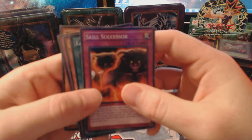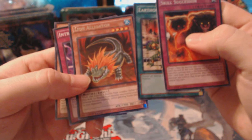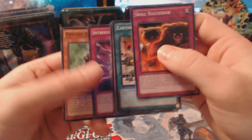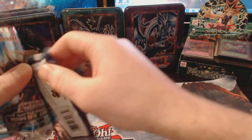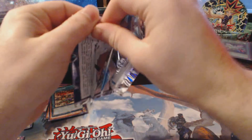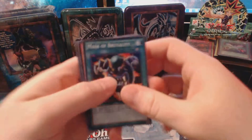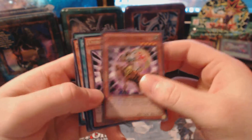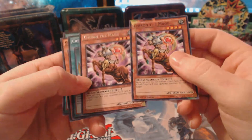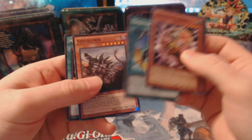So it looks like we've got Skill Successor, Earthquake, Lion Alligator, Intrigue Shield, and Psychic Jumper. With a second pack stuck on here, we got another Mask of Brutality, Chiron the Mage — another Chiron the Mage, back to back, wow. So I got one Shatterfoil and one Rare. Creature Swap and Stegocyber. Kind of cool — got the same card but in different versions.